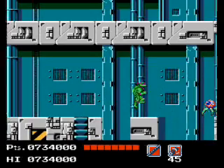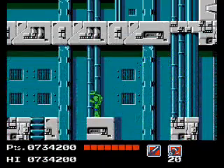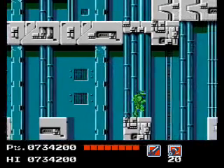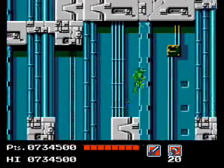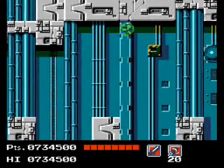Looks like the enemy set changed. May as well stick to Leonardo since he swings his weapon faster and can kill these enemies in one hit. We need scrolls — I'll probably just use Raphael since he's low on health; his scrolls will do more damage.